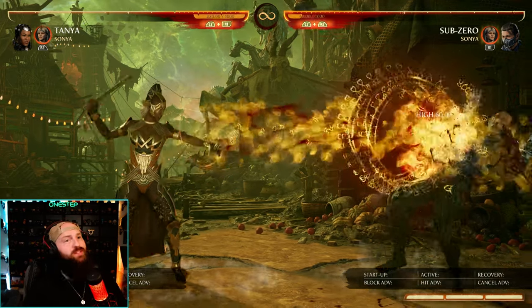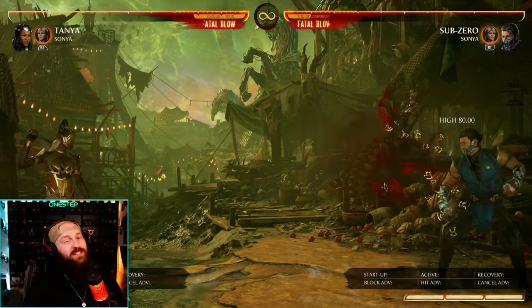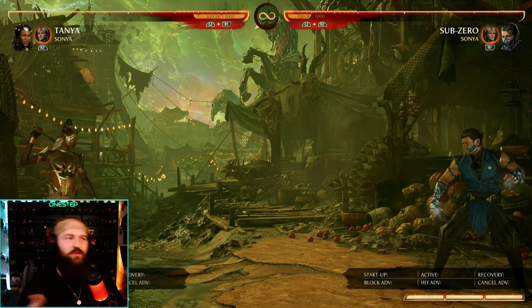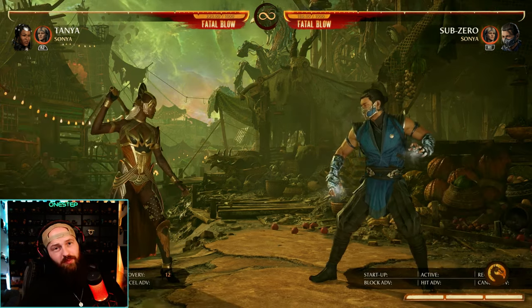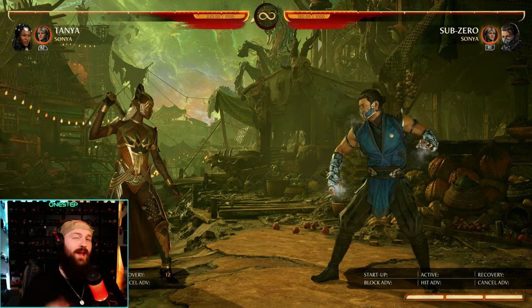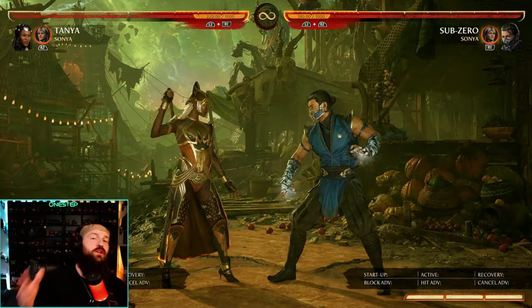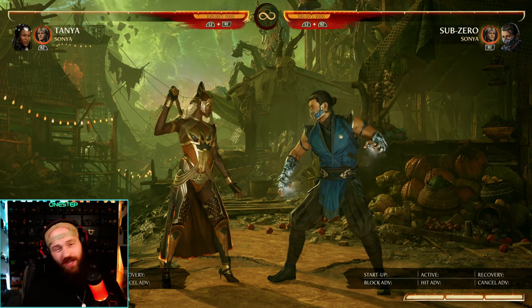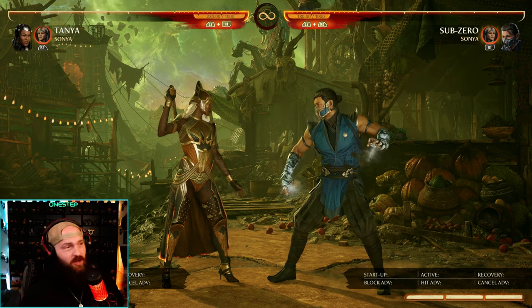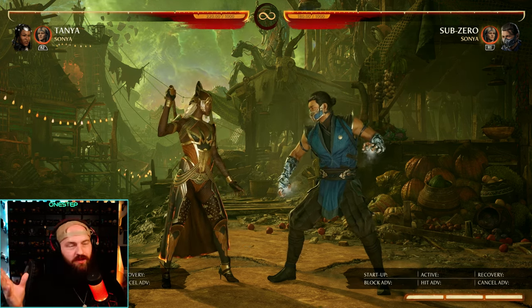Her projectile (down 4-1) does 60 damage normally, but if you have all three deity charges and hold 1 during it, it does 80 damage. So more damage to your projectiles, and by using your deity charges the projectile also goes faster. Also, divine protection (down back 3) will now parry projectiles. A ton of new changes for Tanya — different ways to use deity charges, and you can now parry projectiles. I consider all these changes great and I'm excited to see how they play out for high-end players.